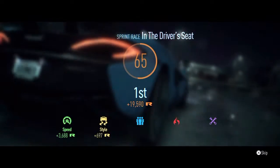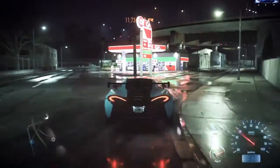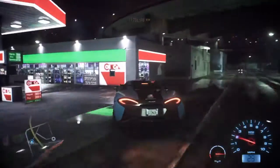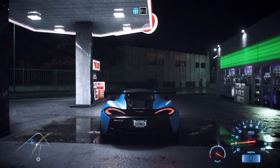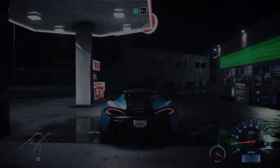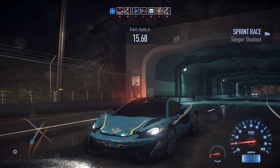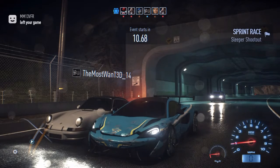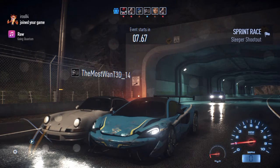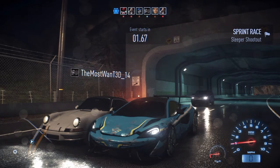We're going to jump into another event — a tougher event — and hopefully we can get more than one person to join. Right, here we go. So we just select the map and we're jumping to the next event. Next up is a medium sprint race — Sleeper Shootout. I really can't remember this one, but we're going to give it a go. We've got someone challenging us in a Porsche — let's see if we can beat him. I should think the McLaren should be better, but we will see.